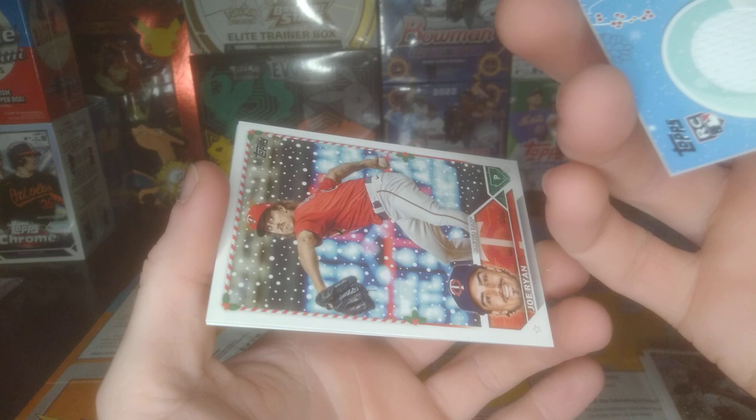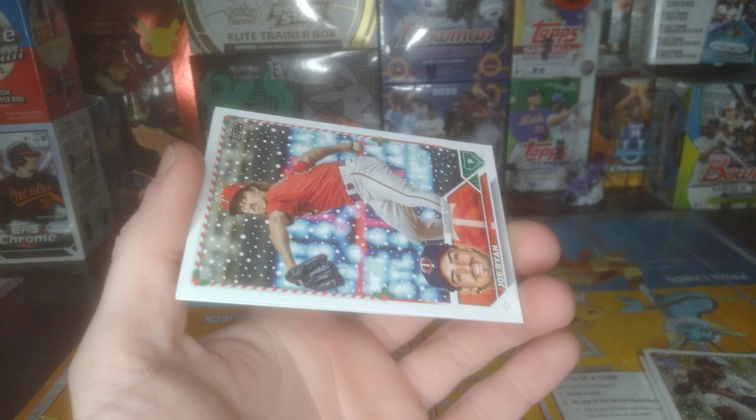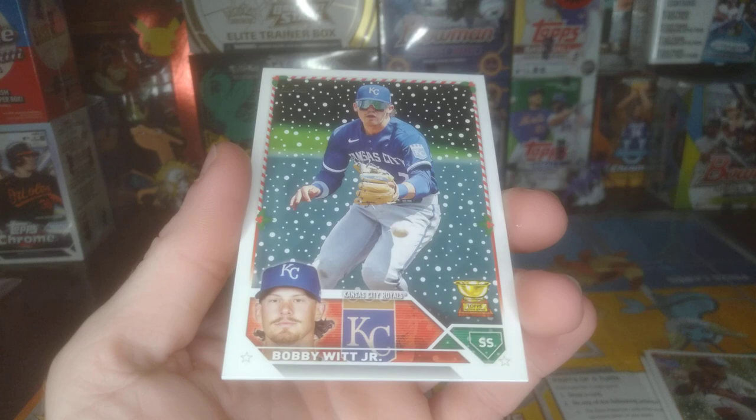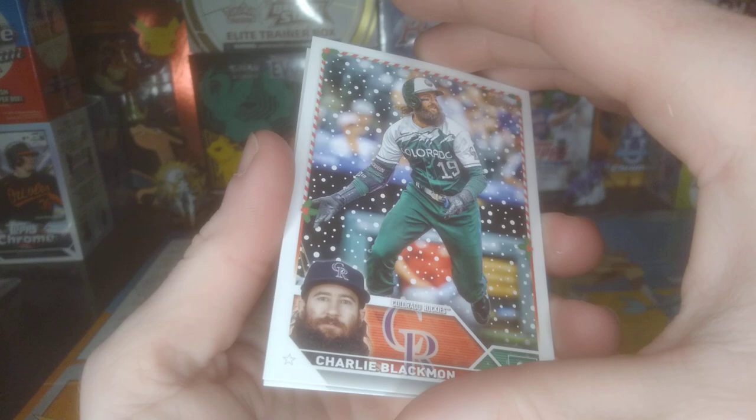Got a Joe Ryan. Corbin Burnes. Got the Bobby Witt Jr. cup card. Blackman. Patterson. We got four packs to go.